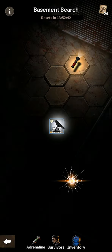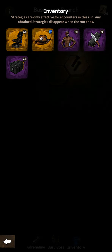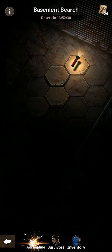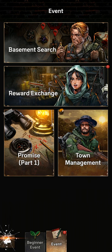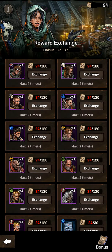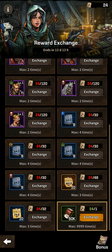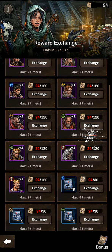We have cleared the Basement Search — just that! I thought it was like the Supply Search where there are several stages. Let's check the reward exchange. The items gathered during the run aren't enough to exchange for the soup, and I have plenty of soup anyway, so I'll save this. A new Basement Search is available after 13 days.